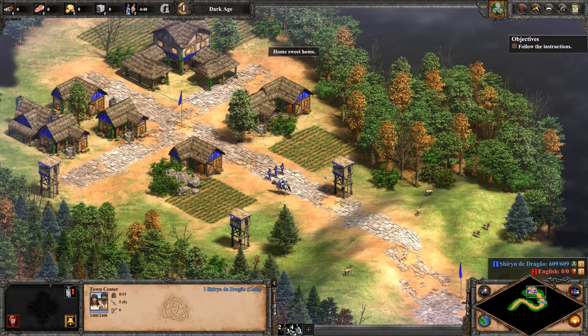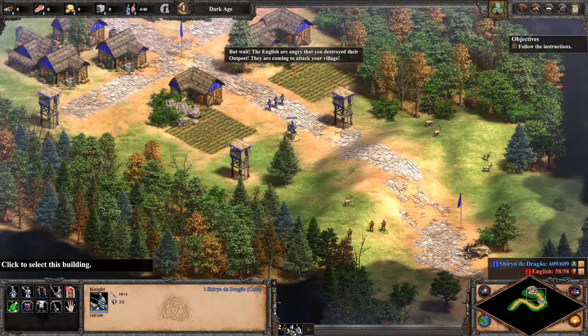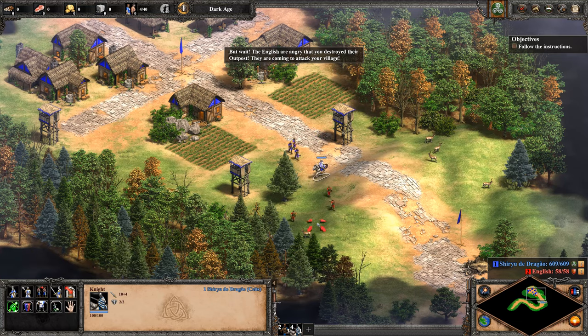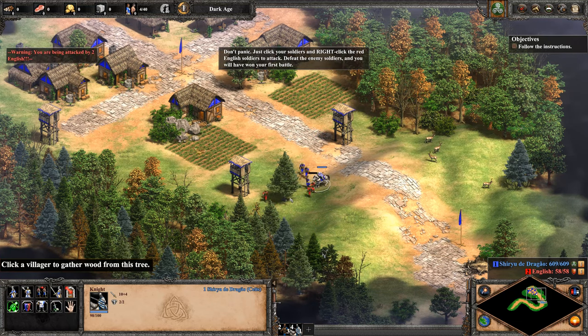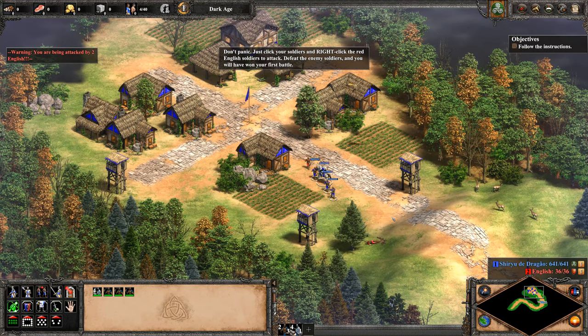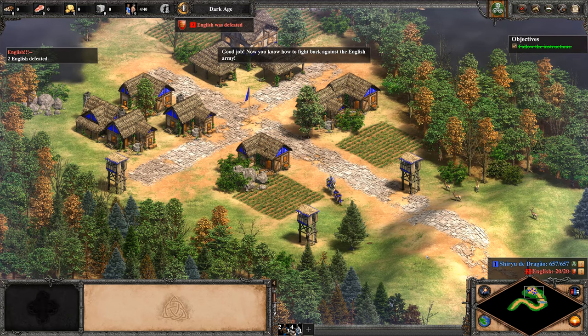Home sweet home. But wait — the English are angry that you destroyed their outpost. They're coming to attack the village. Don't panic. Just click your soldiers and right-click the red English soldiers to attack. Defeat the enemy soldiers and you'll have won your first battle. Good job. Now you know how to fight back against the English army.